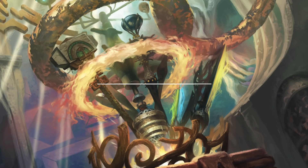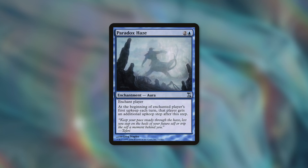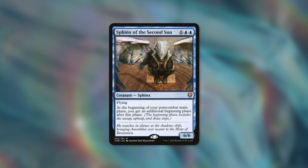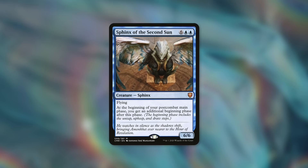The next one I want to talk about is working with that upkeep trigger. A card like Paradox Haze can be huge for this ring. It's an aura that says Enchant Player, and at the beginning of that player's first upkeep each turn, that player gets an additional upkeep step — so basically instead of getting one upkeep, we get two, meaning two upkeep triggers for our Replicating Ring. A more recent card that can help is Sphinx of the Second Sun from Commander Legends. At the beginning of your post-combat main phase, you get an additional beginning phase — which includes untap, upkeep, and draw. This creature costs eight mana total, so it might not be the most efficient, but maybe you've got a way to cheat it into play.